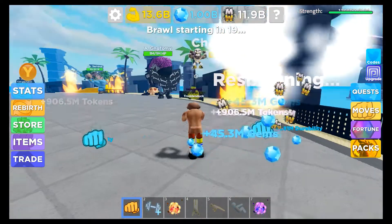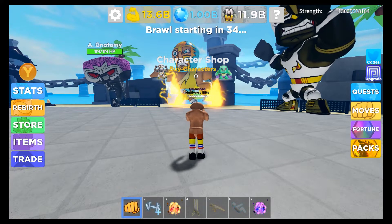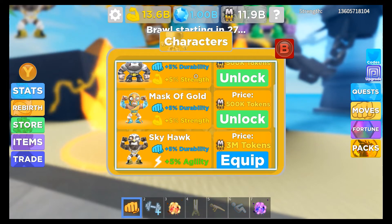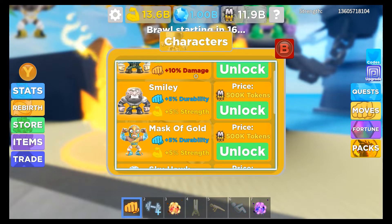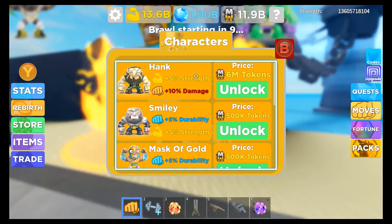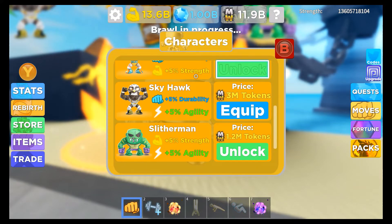It's the only way right now that we know. The second major thing added in this update is the characters. Basically, the characters are like pets, but they give percent boosts instead of adding flat stats. These guys also don't take up pet slots. You can unlock them for tokens and they will give you boosts. For example, Smiley has plus 5% durability and plus 5% strength, and Hank has plus 5% strength and plus 10% damage. These can be very good for grinding — they seem to be very overpowered.